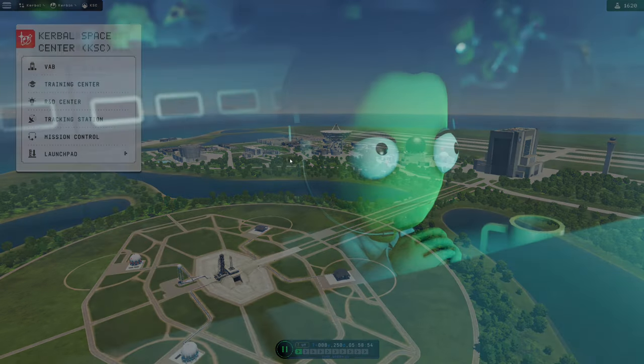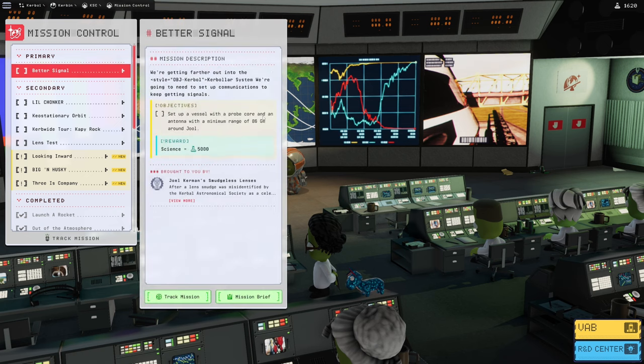Into Mission Control we go to take a look at our missions coming up. We've got to take a look at Better Signal — it's really time for us to stretch our interplanetary legs. We're getting farther out into the Kerbol system and we're going to need to set up communications. Objectives: set up a vessel with a probe core and an antenna with a minimum range of 86 gigameters around Jewel for 5,000 science.